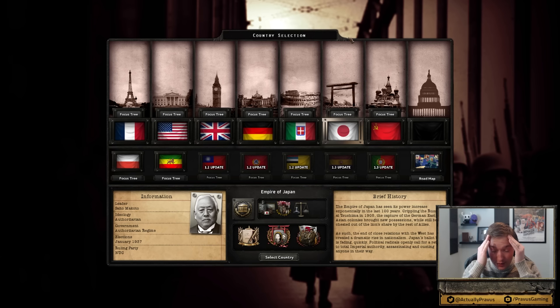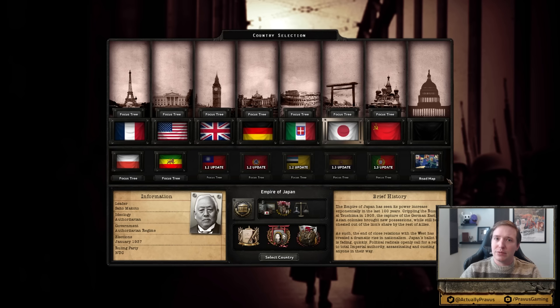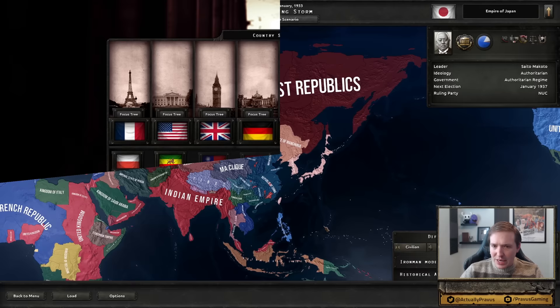We're experiencing all sorts of really creative uses of HoI4's UI as of late. If you did not see my previous video earlier today, check it out. I think we're gonna try playing around with Japan today because, believe it or not, I have never played a game of Japan in Hearts of Iron 4 — not once. So why not do it in Darkest Hour? This should be fun.